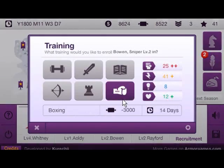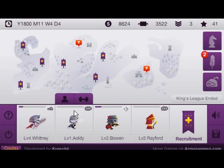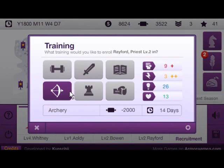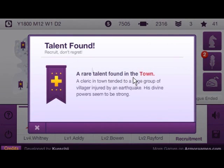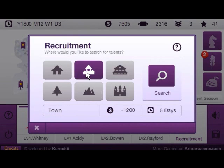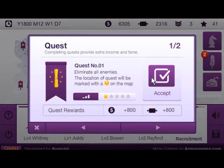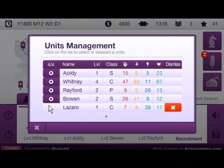We are going to immediately level him up to level 2 and start training him in archery and boxing. I'm going to train in chess. Another rare talent found in the town — a cleric. So we're going to go to the town, search there. We're going to replace Rayford with this guy.